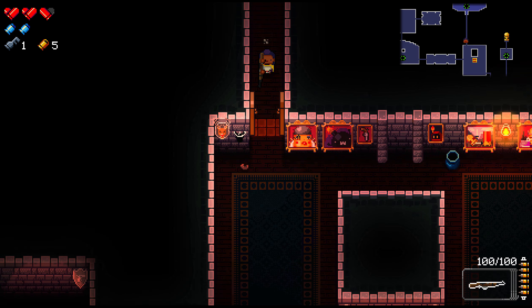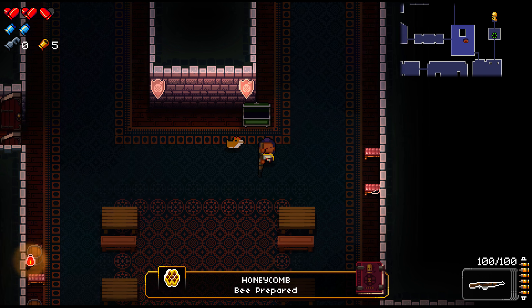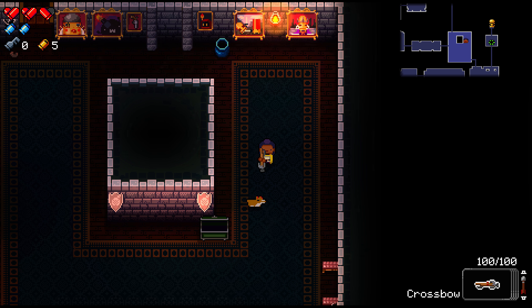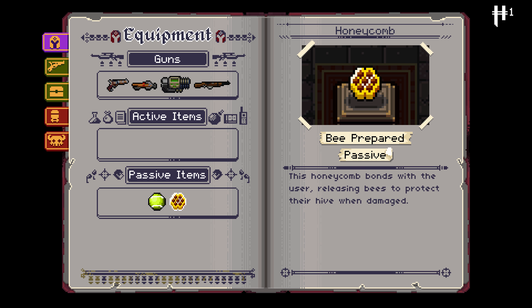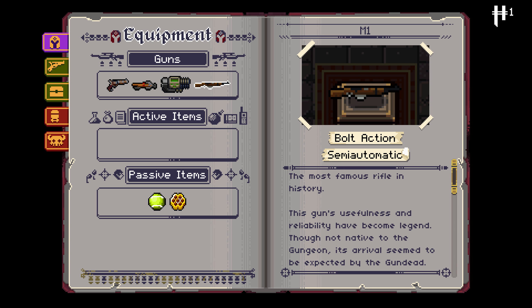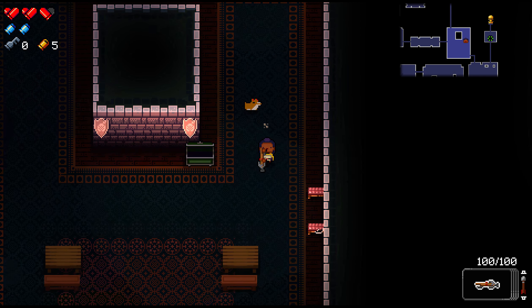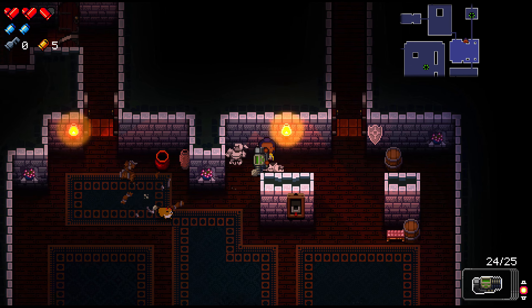What we got here? Honeycomb — 'be prepared.' Is it a passive item? Yes — the honeycomb bonds with the user, releasing bees to protect their hive when damaged. So I guess when we get hit, bees pop out. Let's check out this M1 — most famous rifle in history. Charged to clear rooms, literally just gonna destroy people. I'm excited to use it for our boss. It's a massive gun, looks so cool. Let's go destroy our boss.